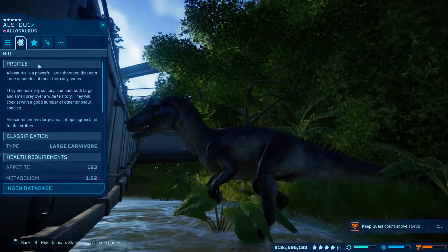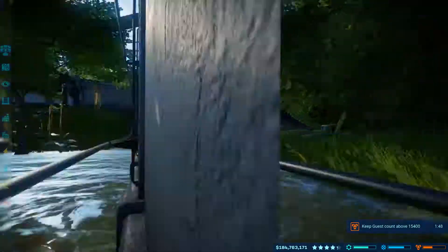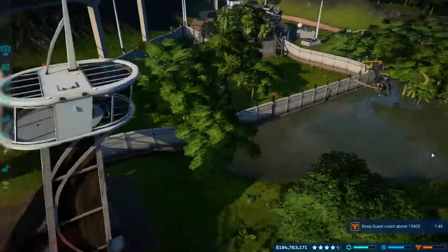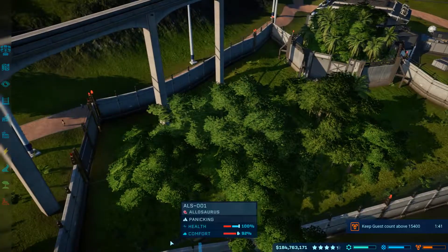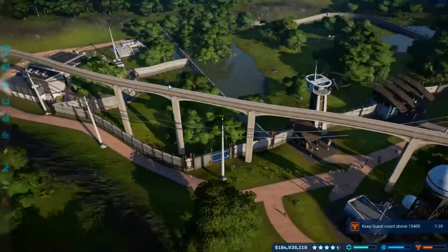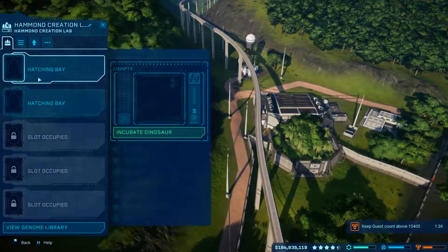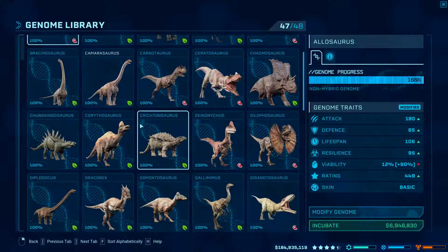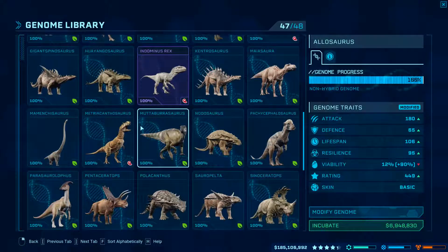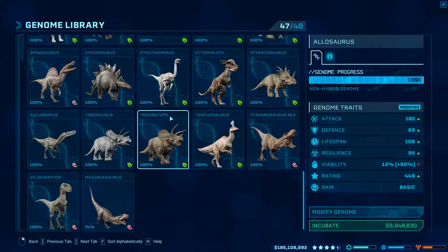Let's check out his information. Social group is 0–1, so I think we will leave him on his own. It does take a fair amount of tranq darts to knock him out. Is my Majungasaurus ready to go? It would be under M if it is — no, it's still not, 74%. Well, that sucks.